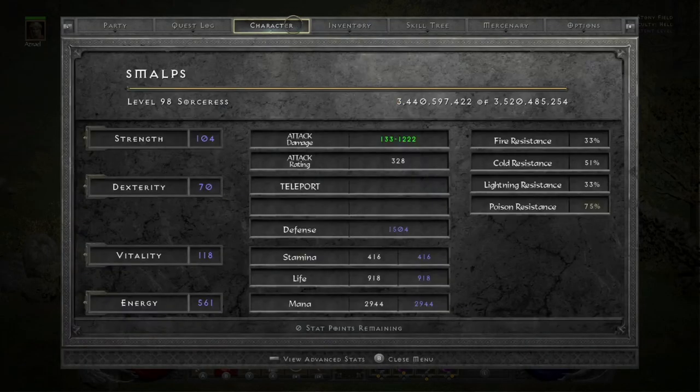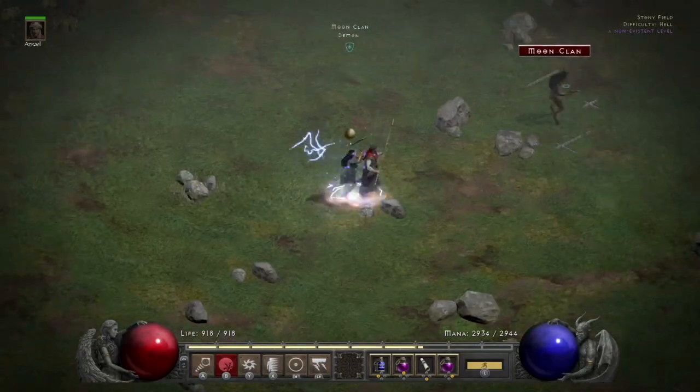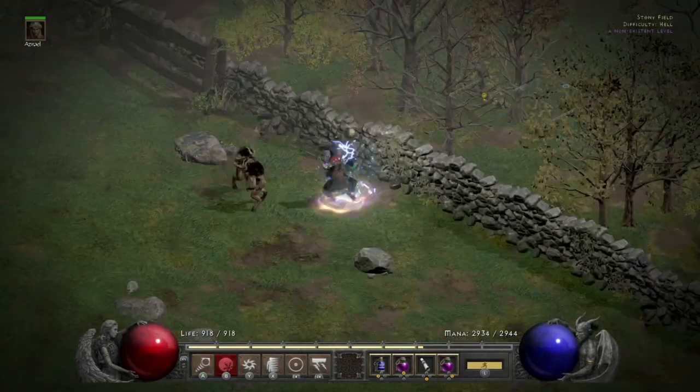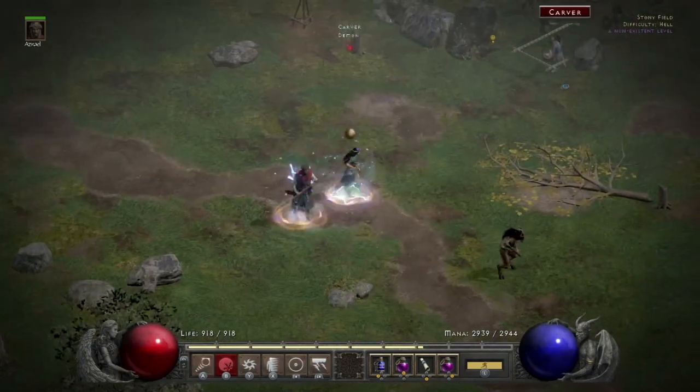The resists aren't too great, but I'm using Energy Shield, so the only one that's important is Poison. Doing Cows, you don't even need to worry — it's all physical damage, so that will come in handy. The defense is good, and Energy Shield obviously is good.